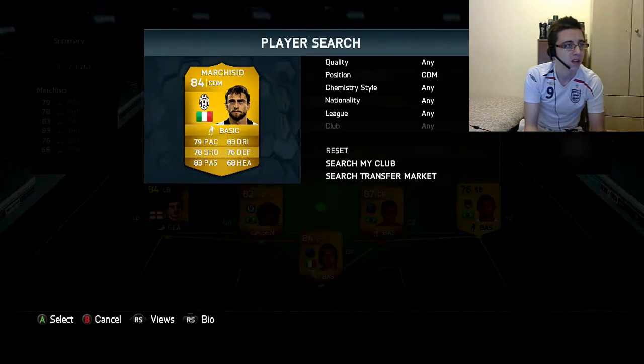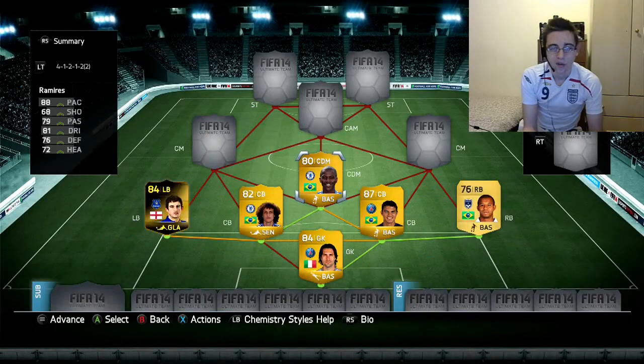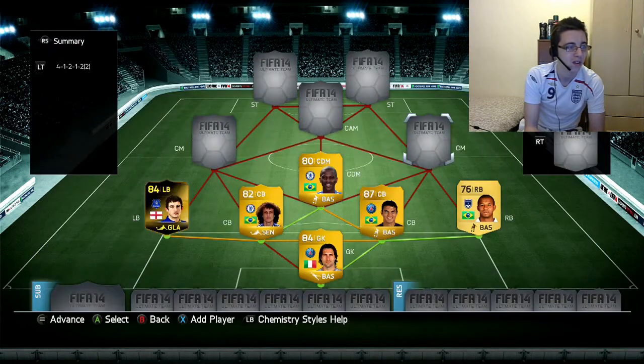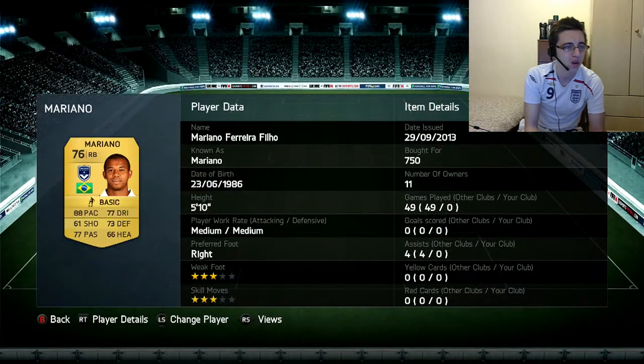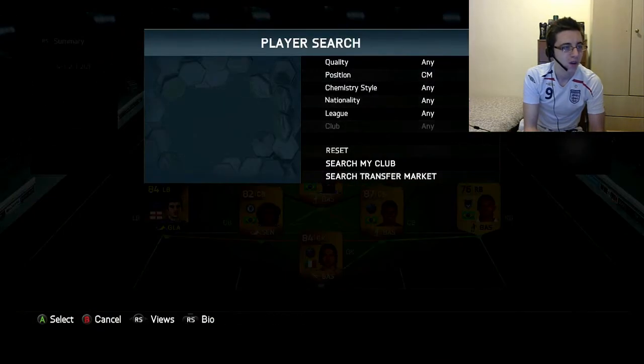The center defensive mid is Ramirez — another overpowered beast in the BPL. He's been overpowered since FIFA 12 and this year he's a default CDM with high/high work rates, so he's all over the pitch and can do everything. He cost me 7,000 coins. Mariano cost 750 and Baines cost 81,500.